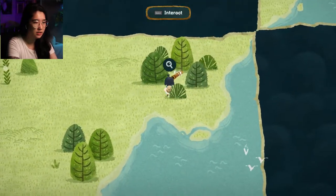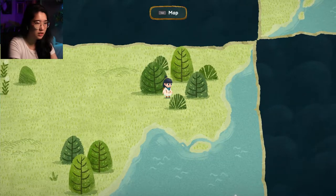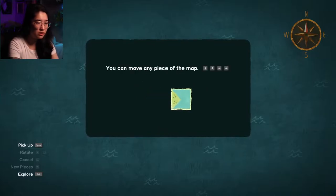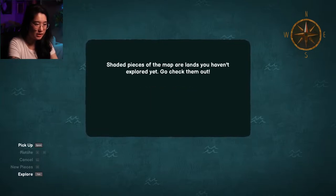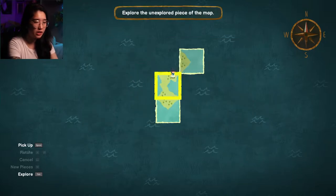What's this? Interact. Map. Welcome, explorer. This world is yours to change. You can move any piece of the map and rotate pieces as needed. Rotate with A and D. You can connect pieces with the same type of border. Shaded pieces of the map are lands you haven't explored yet — go check them out.